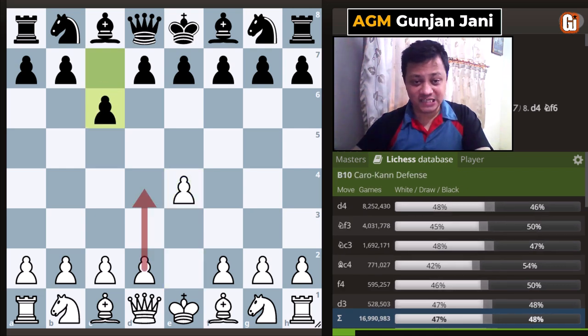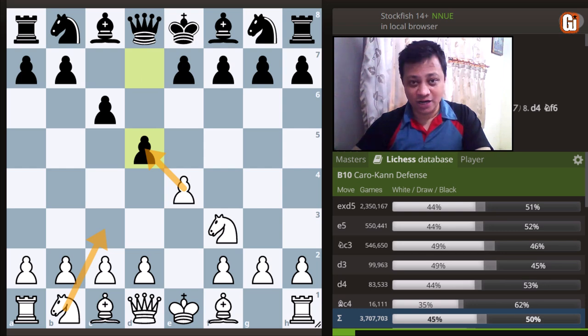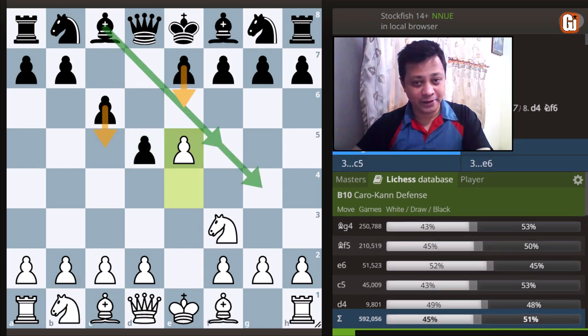After e4 and c6, I propose you start with Nf3, whereupon after d5, rather than going for the popular options, white should continue with e5. I must tell you that I have been using this secret weapon for about a year or so, and this line has served me very well — I don't have any problems against Caro-Kann. Personally, I think this is one of the trickiest responses to Caro-Kann, where many black players don't know how to respond.